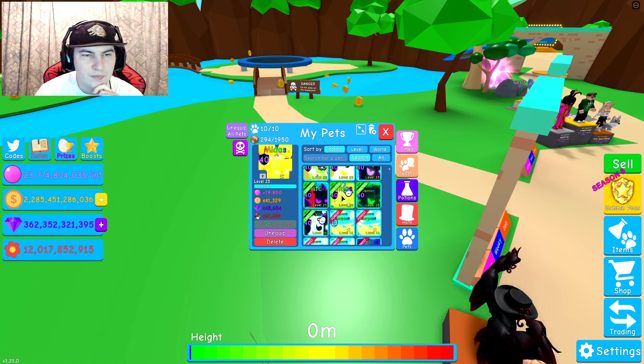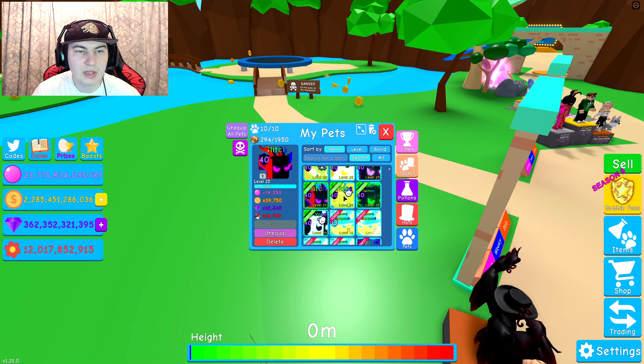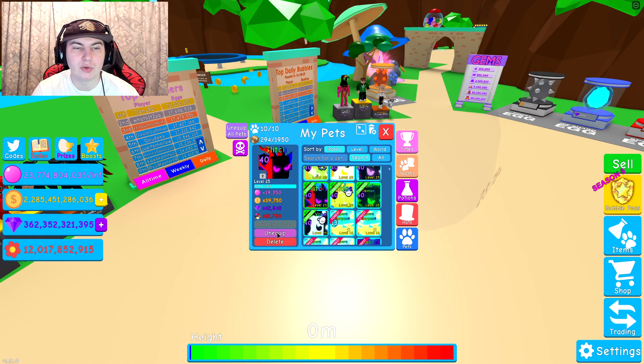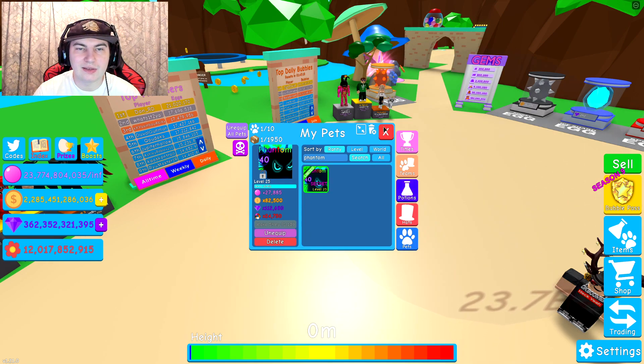Actually these guys have 19k. I want to say the Midas one is the worst one right now, maybe because it's got fewer levels. But I don't really need those much, so I think technically the Glitch is at 19.35k — yep, I think the Glitch is actually the worst pet I have right now. Midas is a little bit better in basically every stat except the last one. This is our bubble team so we don't need to worry. I'm gonna unequip the Glitch one and put on our new Phantom.